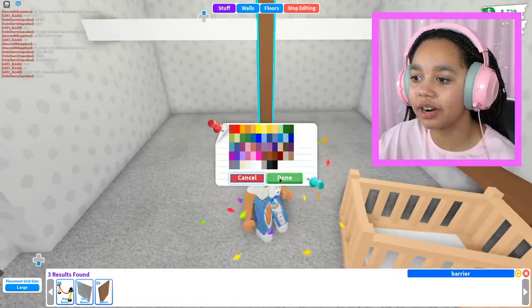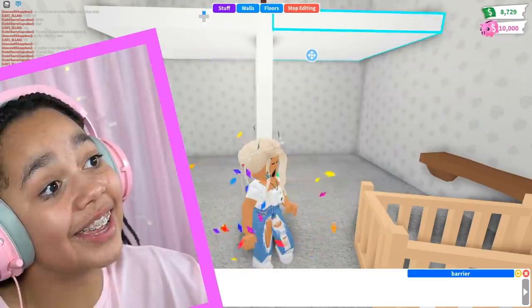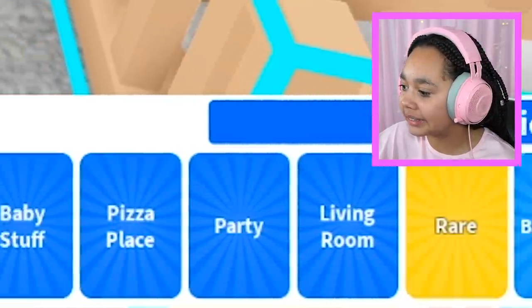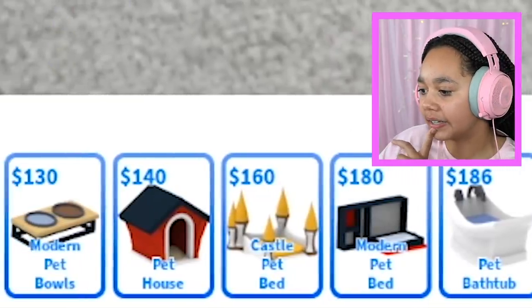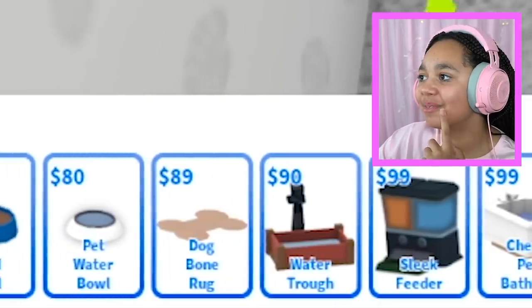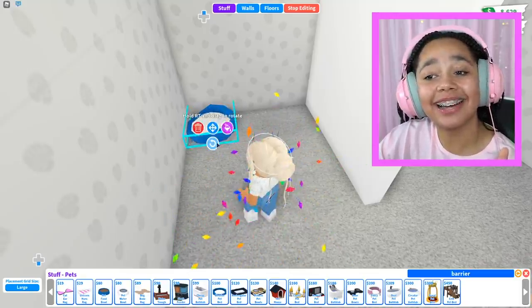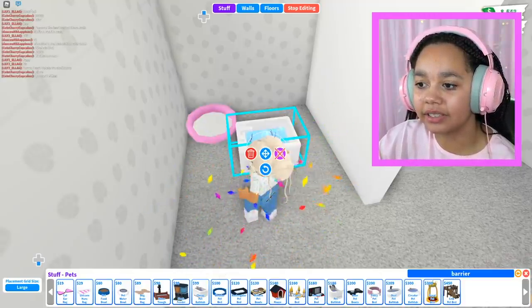That's pretty symmetrical. I'll lift it up a little bit because it doesn't quite fit, and there's a small gap on both sides but that's all right. Let's get the pet section — which pet bed should we get? I'll just get this one, turn it around, and paint it a light pink.